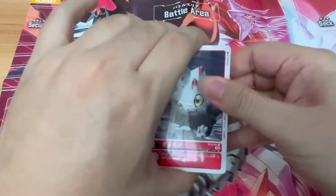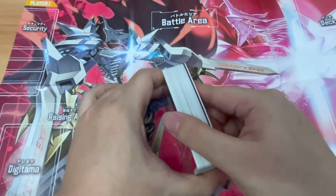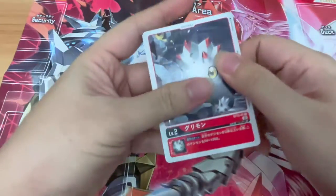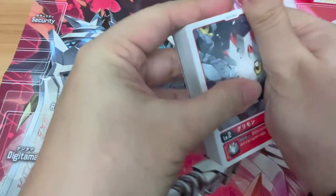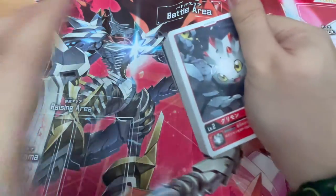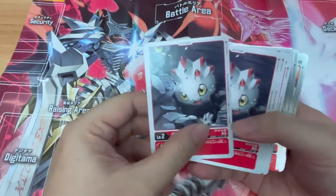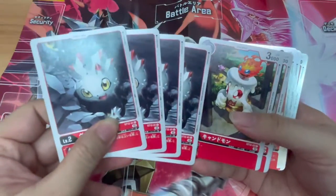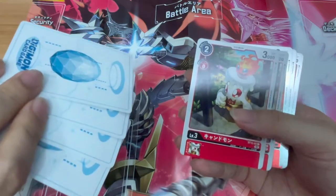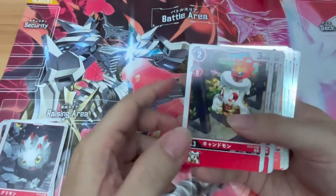Bandai packs these things very tightly, so just gotta be careful if you don't want to damage any of your cards. First off, we have four copies of Gurimon, which is the Digitama for this deck — very, very cute. As usual, Digitamas have white backings. So let's put this in the raising area.